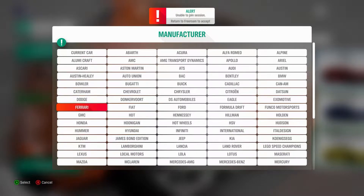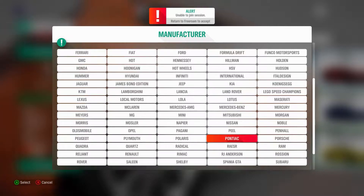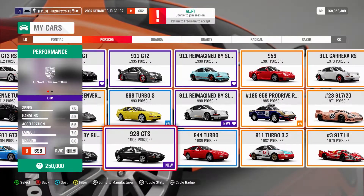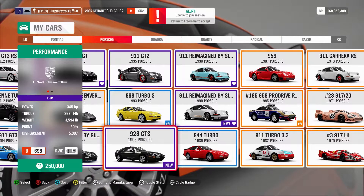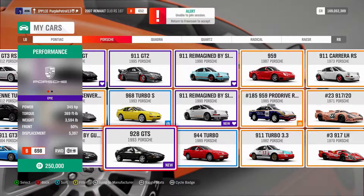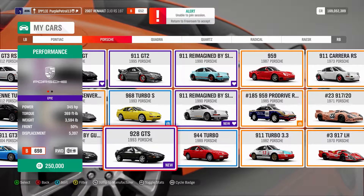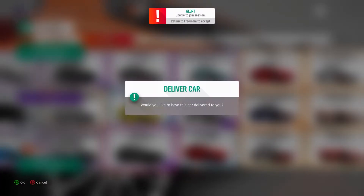So the 928 was produced between 1978 and 1995, so it's actually quite a late model we've got in here, because it's a GTS and they were put into production in 1991 and we have a '93 car. So obviously it's a front-engined V8 GT car, the biggest engine being a 5.4 litre which is what we've got in this car. 345 horsepower, 3,500 pounds.